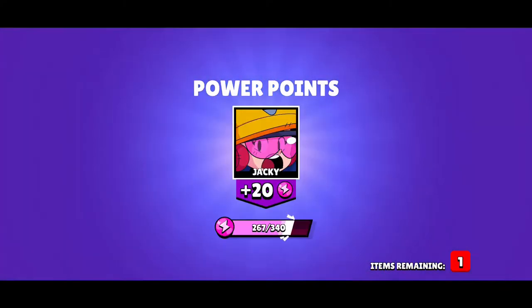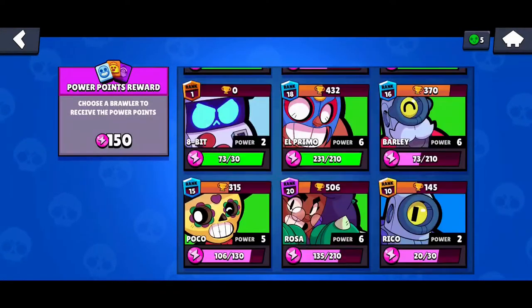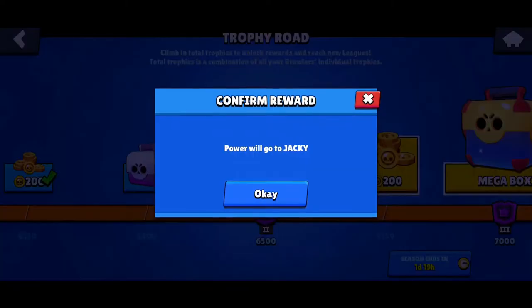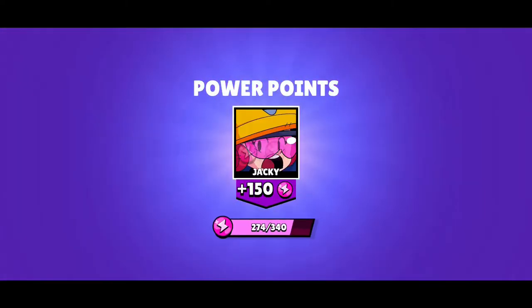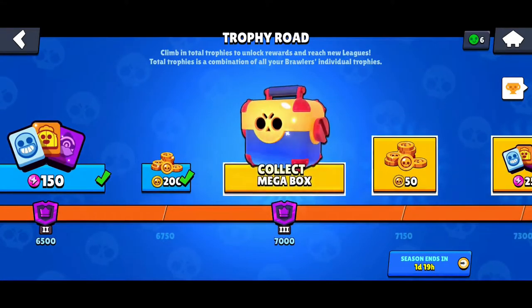Another big box — Jacky! Come here, Jacky. Yes! 150. Okay, I'm gonna definitely upgrade her. 200 more coins.